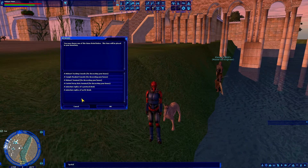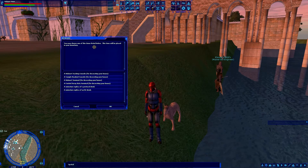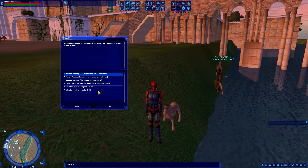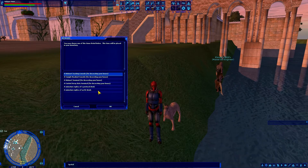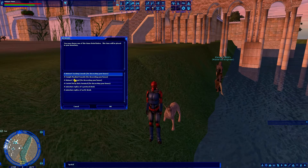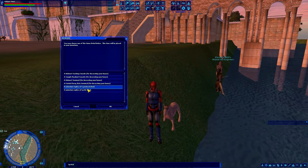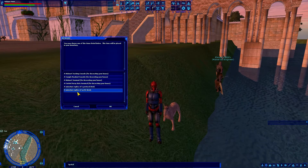You get a nice list of rewards to choose from. It says you may choose one of the items listed below and it will be placed in your inventory. My choices right now — and I haven't done any of these yet on this character — are a Holonet tracking console, a sample readout console, a Holonet terminal, a control array data terminal, a miniature replica of a protocol droid, and a miniature replica of an R2 droid.